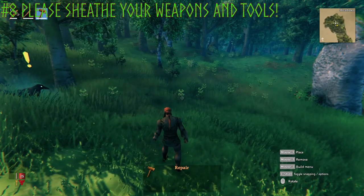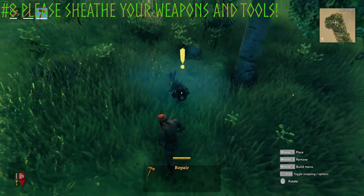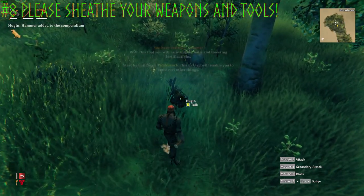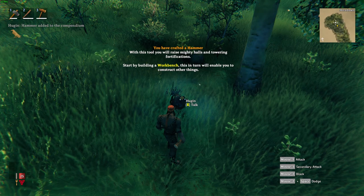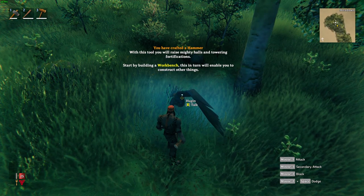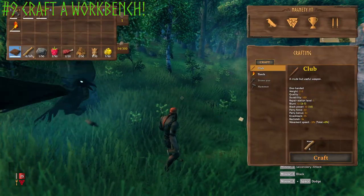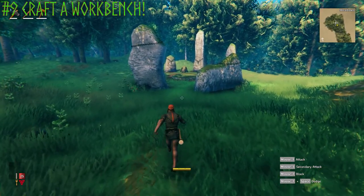That goes for the hammer as well. There's a little building menu that comes with the hammer, so you can't interact with things while it's out — for example, you can't talk to Hugin. But if you sheath it, now you can. Hugin tells us that since we crafted a hammer, we should probably start building a workbench — and that is exactly what I'm going to do. I need 10 wood and I have 18, so I'll craft it right away.